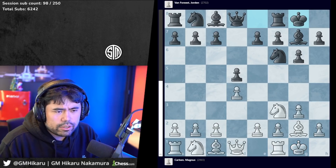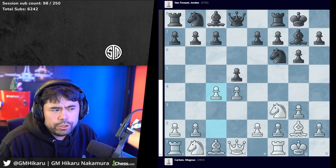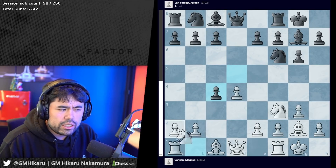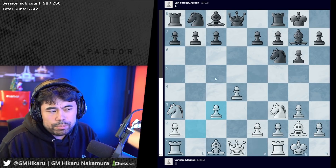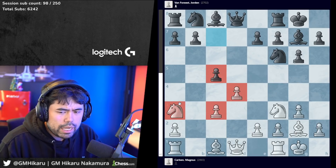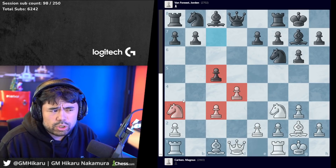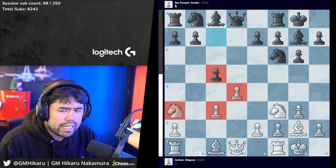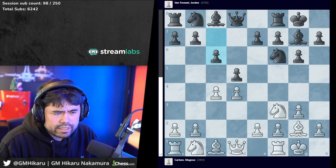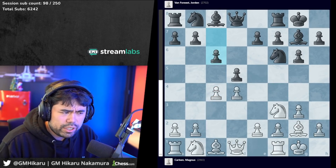Magnus plays c4 and Jordan plays c6. Taking on c4 is the other main line - after dxc4, knight a3, c3, bxc3, c5, there are a lot of different games with that setup, played for many years and generally considered solid for black. But Magnus had some ideas here. After c4, Jordan plays c6, and now Magnus plays b3.